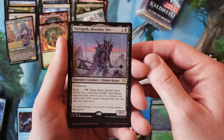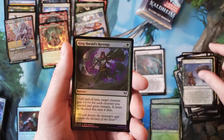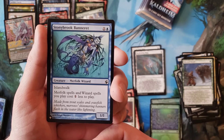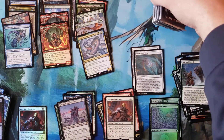Niko Aris, Varagoth, Blood Sky Shires, Runeforge Champion, the two-rare pack. And from Morningtide or Eventide — Stony Brook Banneret, the Merfolk Wizard. Four packs left.